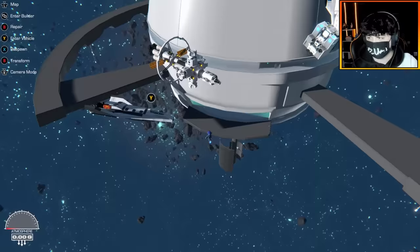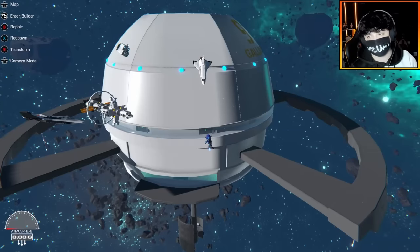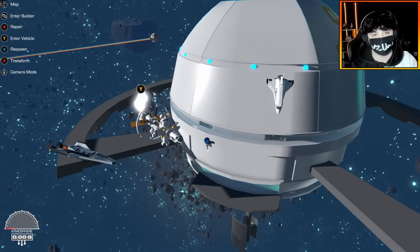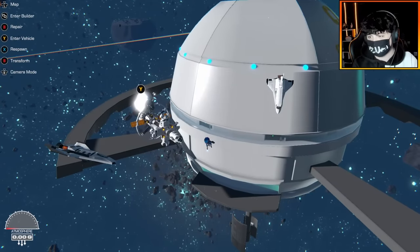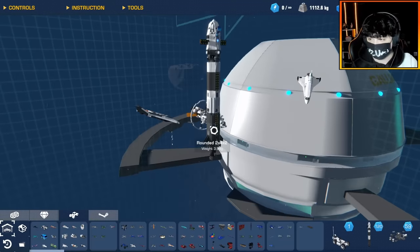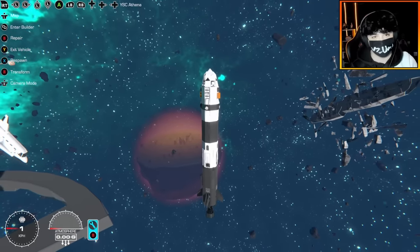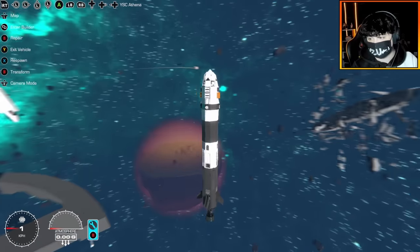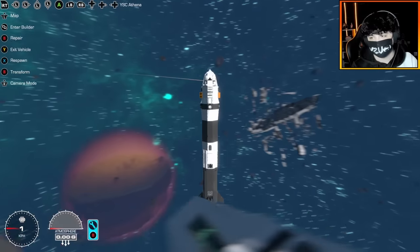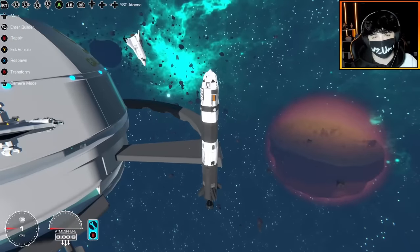I've got some additional space shuttles floating around as well as my little jetpack here. But I was thinking — I have the space station and all the rest of the things for space travel, but I don't really have anything to actually get into space. So I wanted to make a very, very cool multi-stage rocket, and here it is. I call it the YSC Athena. When I say multi-stage, I actually mean multi-stage like a realistic rocket — there's a booster stage, another stage, and there are actually about four stages in total.